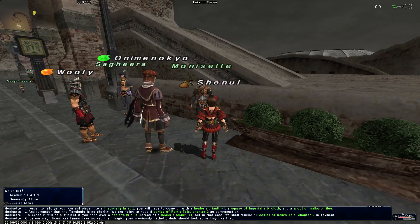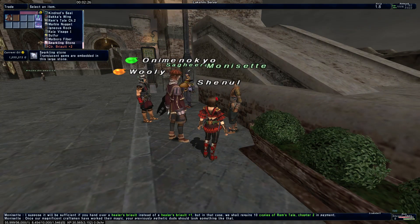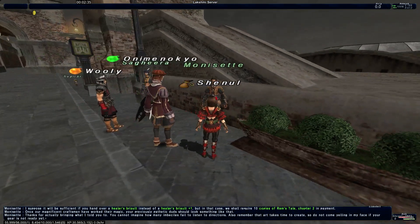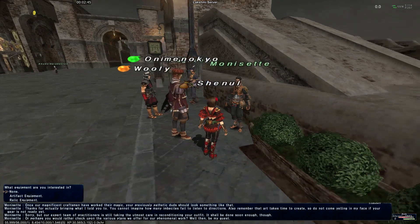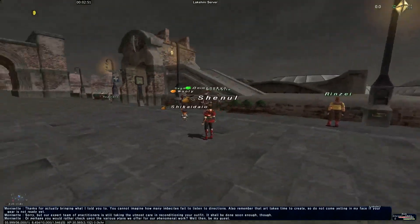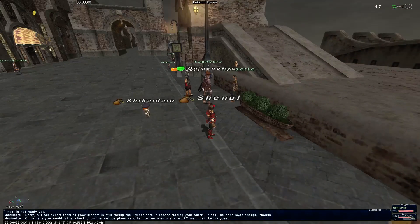Once you get all the items that you need, all you have to do is trade them to her. You come in and say: here's my Brialt, here's my sparkling stone, here's my fiber, and here are my ten chapters. She accepts them, and then you wait — this is where the waiting game begins. You can only trade one at a time, unless they've changed that, and you won't actually get your new armor back until a game day has passed.